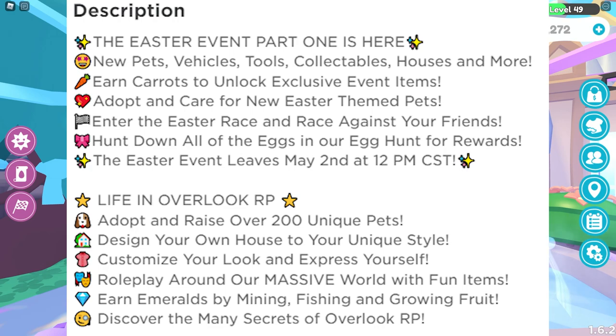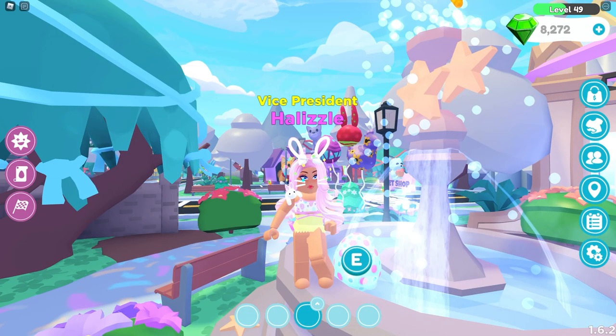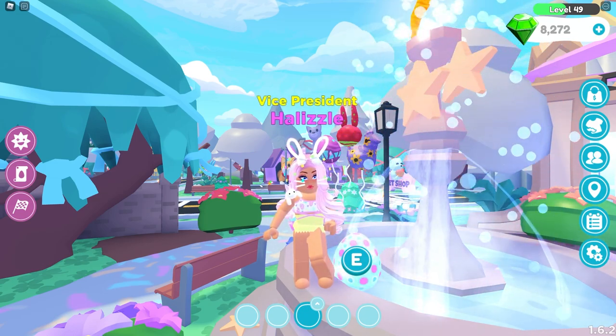You can earn carrots to unlock exclusive event items. You can adopt and care for new Easter-themed pets, which I'm really excited for. Enter the Easter race and race against your friends, which I'll need to join a public server to show you guys, because I don't think I can do that in a private server. You can hunt down all the Easter eggs in our egg hunt for rewards, which they did last year, and last year was a lot easier. The Easter event leaves May 2nd at 12 p.m. CST, so we need to make sure we're getting everything.